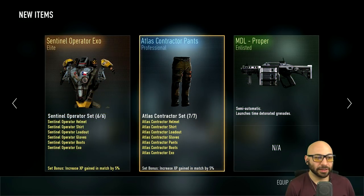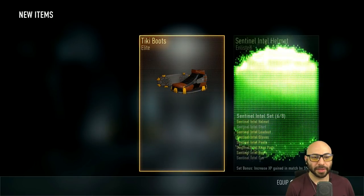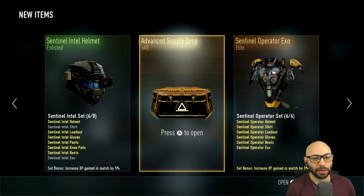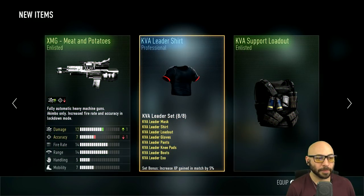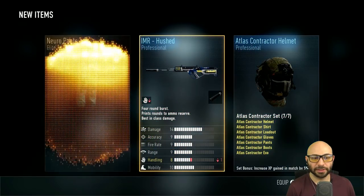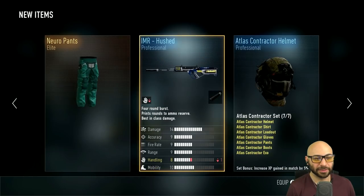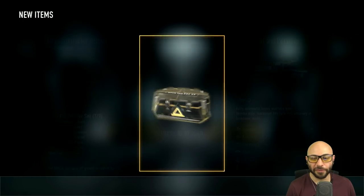Elite. Nothing special here, number 46. Elite. Tiki boots — I think I have those already, maybe not. They look a little special with the trims, the flogger. Number 45. Elite. Oh, Nero pants — I don't think I had those. For when you want to think with your crotch, right? Number 43.